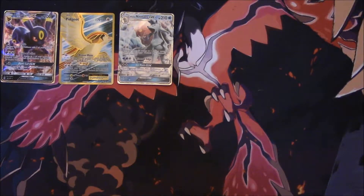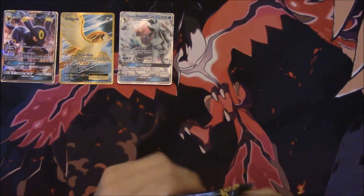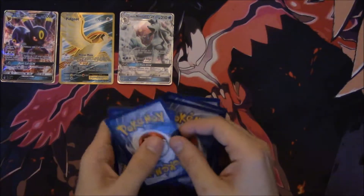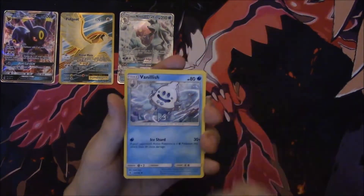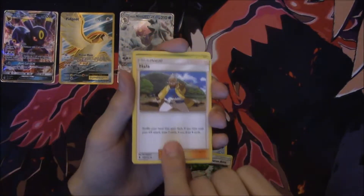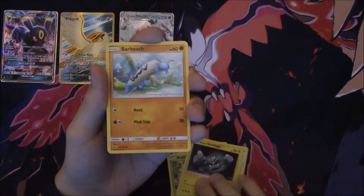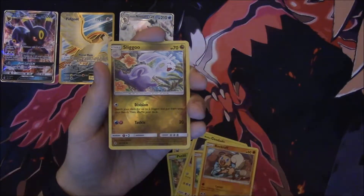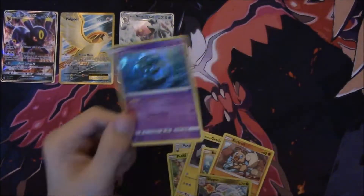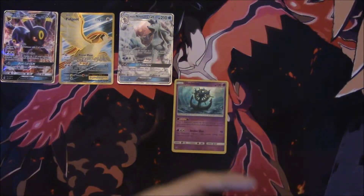Final pack. So far, if we hit something out of this we would have had a 50% ultra rare rate — that would be awesome. We have Vanillish, Aether Paradise Conservation Area — longest name — Alola Petsitter, Fletchling, Alolan Geodude, Barbaracle, Rockruff, a Reverse Seel, and a Dhelmise. Alright, so we didn't hit the 50% mark, but still 3 out of 8 is pretty good, especially when one of them was a full art.